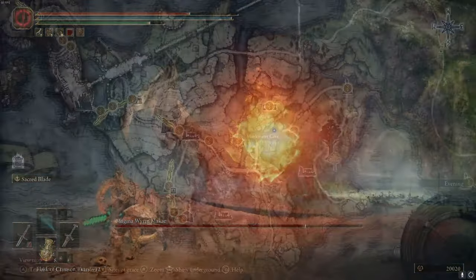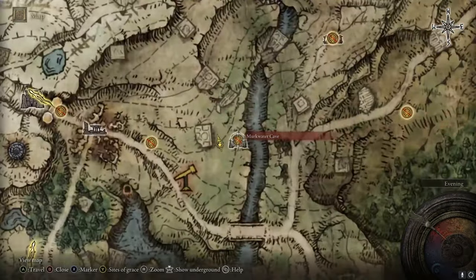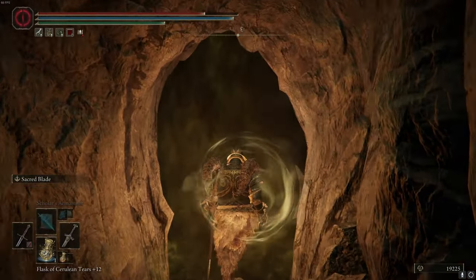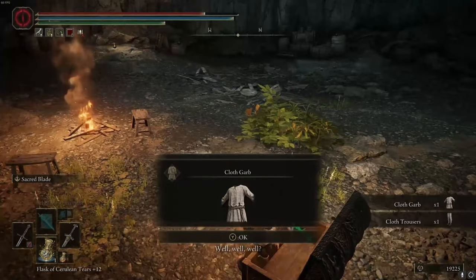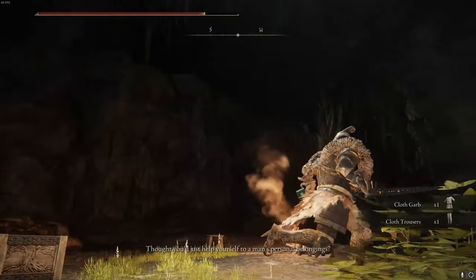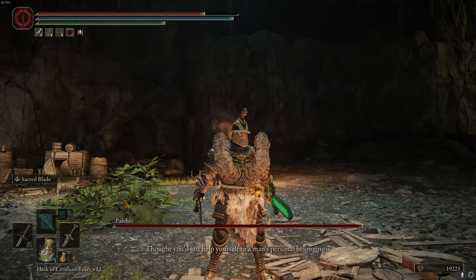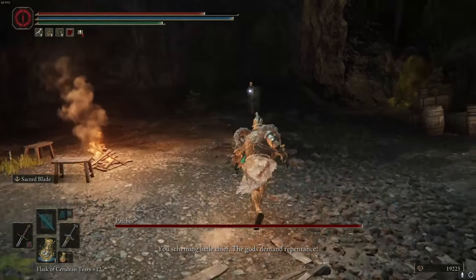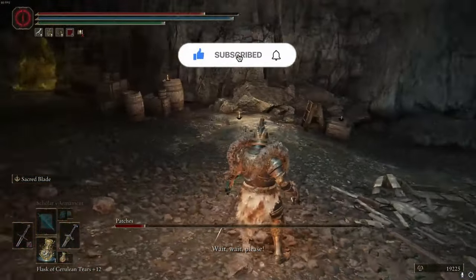To get this armor, first head into Murkwater Cave. Progress through and you'll see a fog wall — enter through it, open the chest, and he'll begin fighting you.